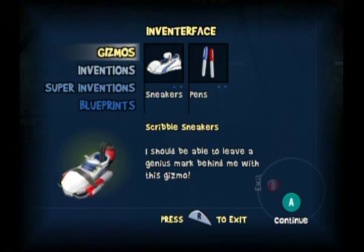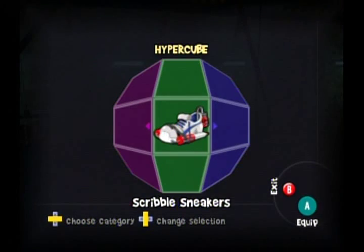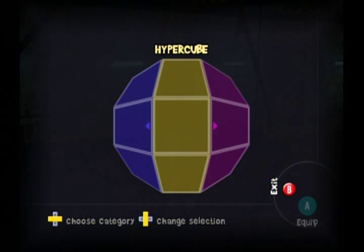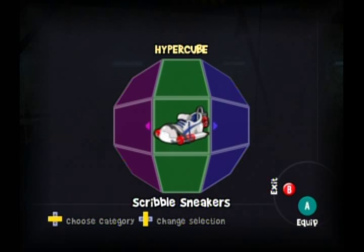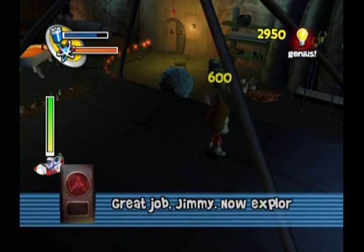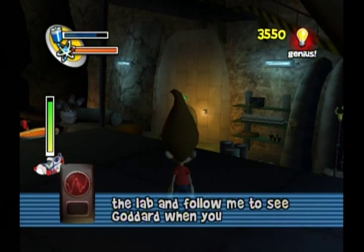You can see your current inventions in the Hypercube. To access the Hypercube, press a direction on the control pad. Once the Hypercube is visible, use the control pad to scroll through your inventory. Select a gizmo or invention and press the A button to use it. Great job, Jimmy! Now explore the lab and follow me to see Goddard when you are ready.